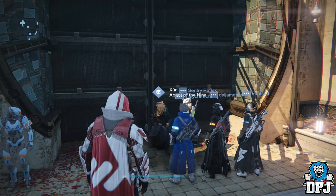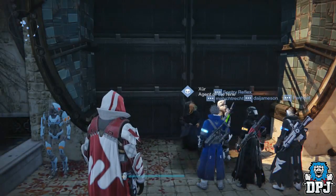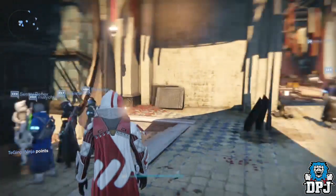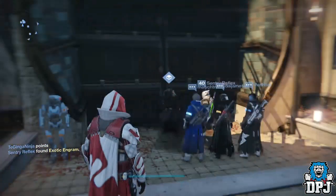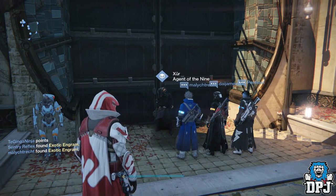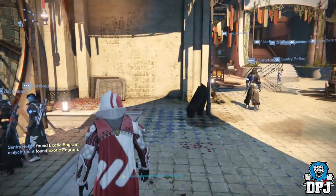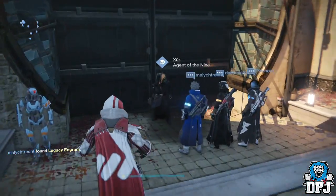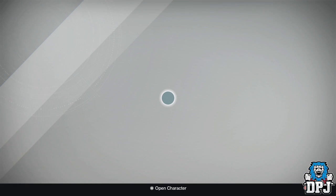What's going on guys, it's your boy DPJ here today with another Destiny video. In today's Destiny video we're going to check out what Xur brings to the tower on the 18th of September — the first time he has come around since the Taken King has dropped. He's located in the Tower this week; when you spawn in you just want to head left and you'll see him by these big black doors.